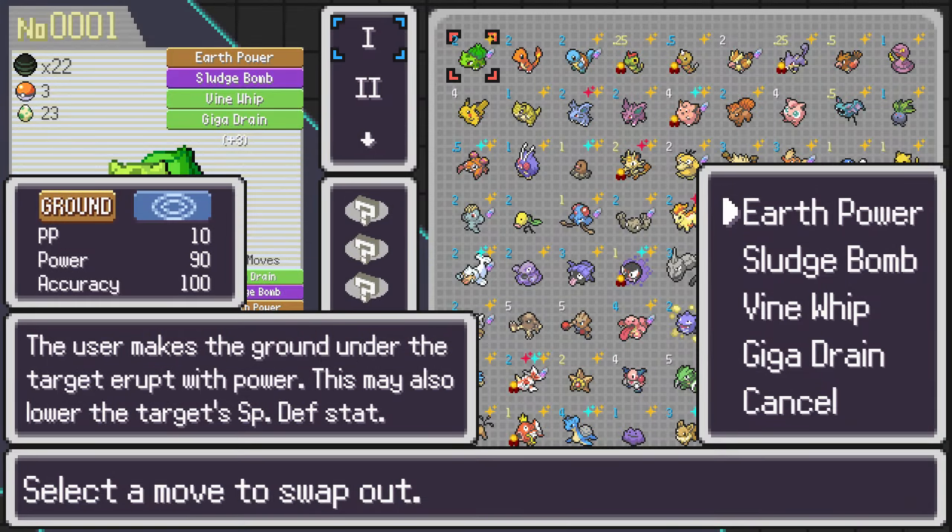Next, we have added move info display. By hovering on a move in the starter menu, hovering in the memory mushroom, or by pressing C while selecting a TM, you get information about that specific move. It's pretty handy since you don't need to go to another website to check what the move does.